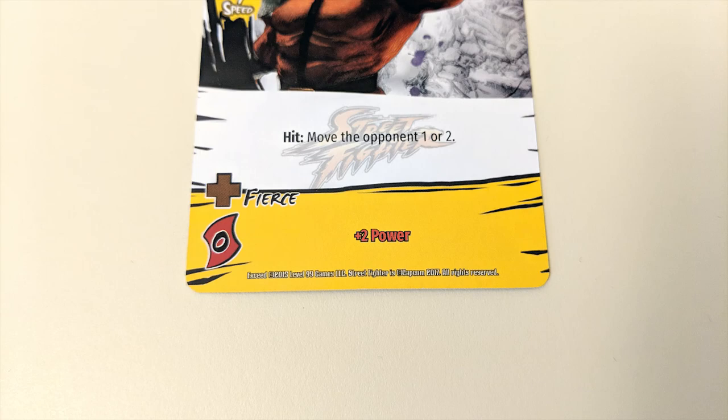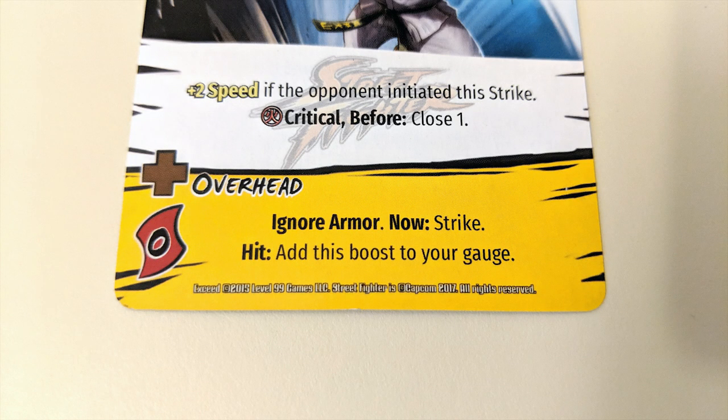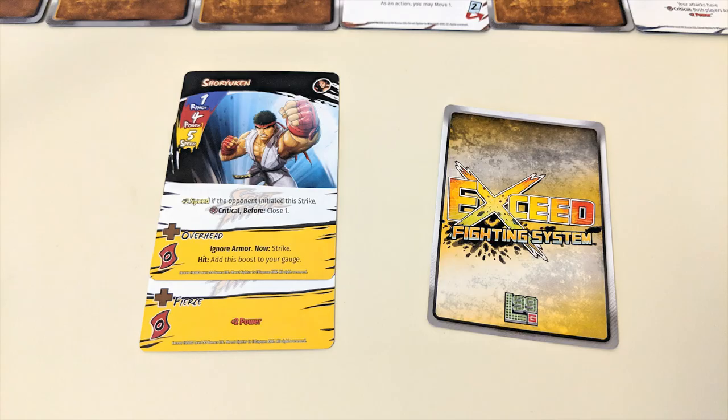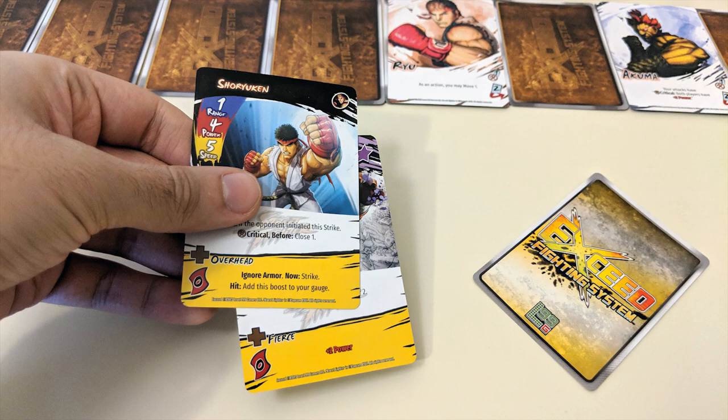If it's a continuous boost — indicated by a brown cross symbol — then it remains in play, though it may have effects that trigger at different times. During your next strike, any continuous boosts in play will be in effect, potentially boosting your card's attributes or giving you some other bonus. At the end of a strike, all boosts are discarded.